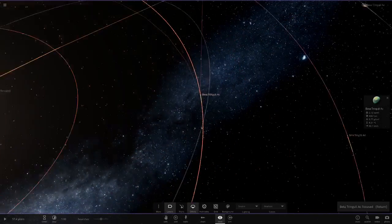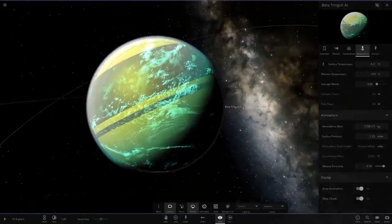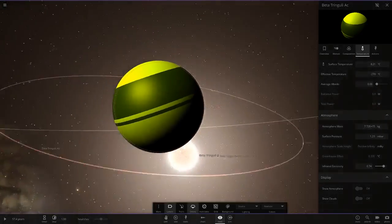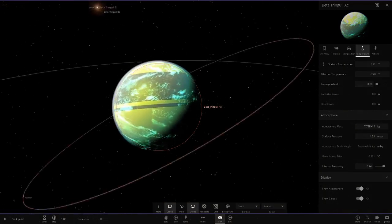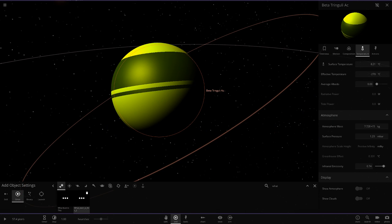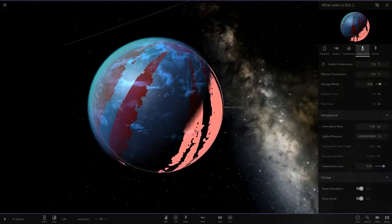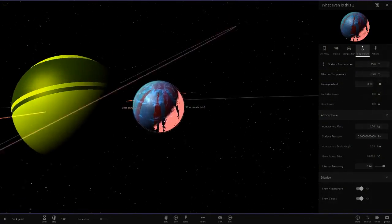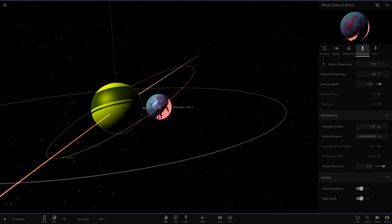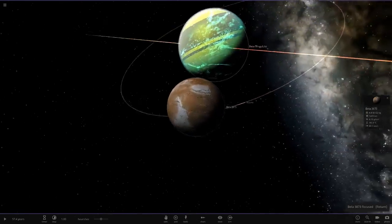Now we're going over to Beta Tringalee AC — really hope I'm pronouncing that right. What is up with this? It's got water — is it a gas giant texture? That is a very funny one. I think it's a gas giant texture mixed with some rocky elements. I've never seen anything quite like that before. It actually reminds me of a similar object I have — also with water and a gas giant sort of texture. Very very strange. It still looks different though, so it might be a new breed of modded object. It's got some moons as well — very unique.